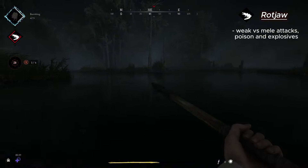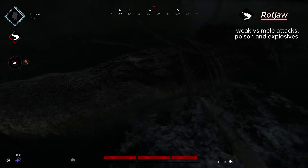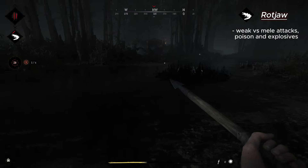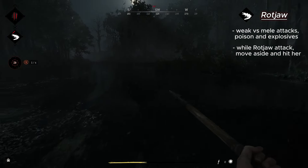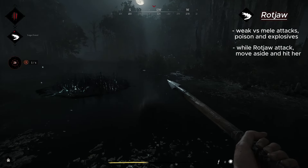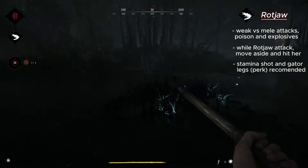You need to enter the water and provoke Rotjaw to come out and attack. When she attacks, it's best to move aside, and after dodging you can hit her. After the hit, Rotjaw hides again under the water and you need to wait until she comes out again. A stamina shot is very helpful here and will make things much easier.